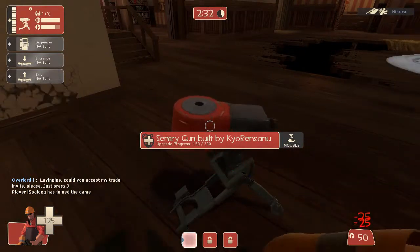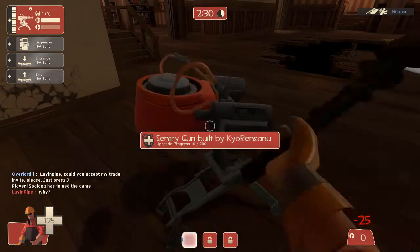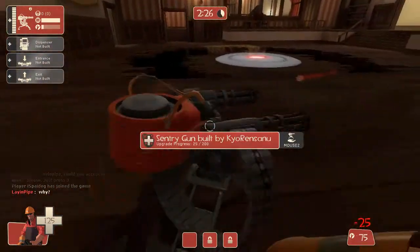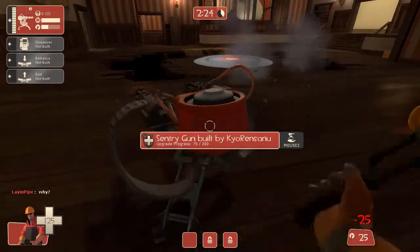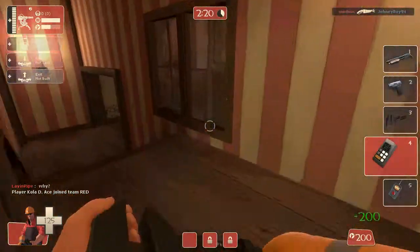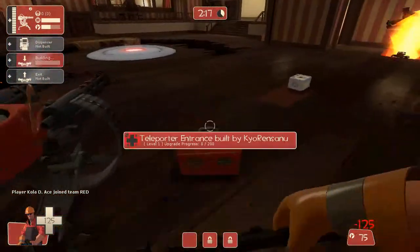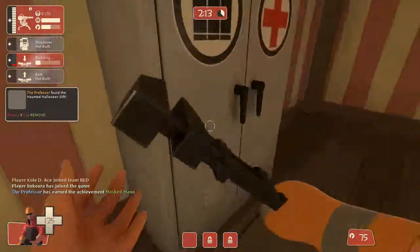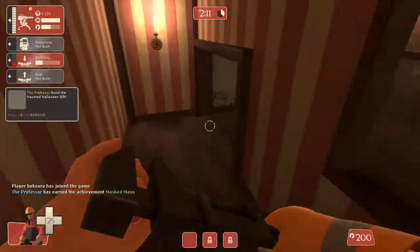You can build up the turrets to even higher levels — right now it's a single shot, but now it's a double turret. You can also build little things to help your allies, like that teleporter I just made. You can upgrade that so it teleports people faster to the next point.